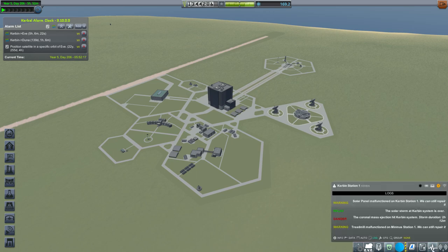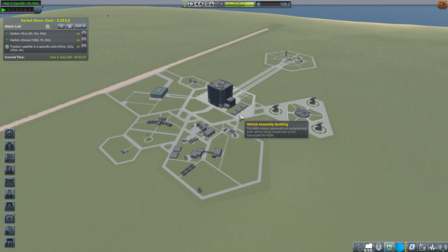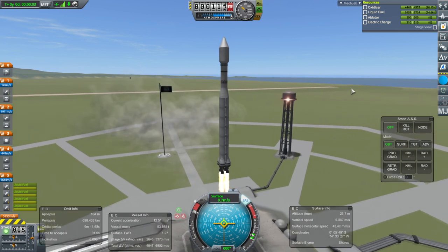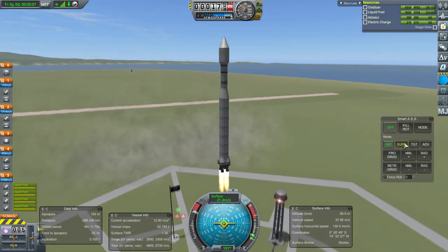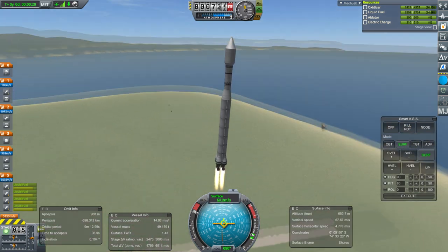Now we time warp to the EVE window. In the meantime, a treadmill malfunctioned on Minmus Station 1 and a solar panel malfunctioned on Kerbin Station 1 — we can still repair them. It sounds like we need to send an engineer to both stations, but we have plenty of redundancy — two treadmills on each station and plenty of solar panels: eight on Minmus Station and four main ones on Kerbin Station. Let's roll out our EVE mission, which we already tested around Minmus. We are go for launch. Electric charge wise, we're a little bit tight. Of course we are getting closer to the Sun on this mission so maybe it'll be alright. The comms are identical to the Duna probe, so hopefully that'll be enough.